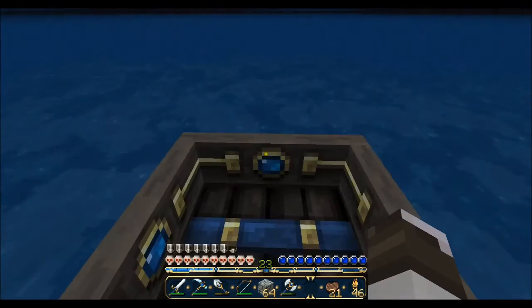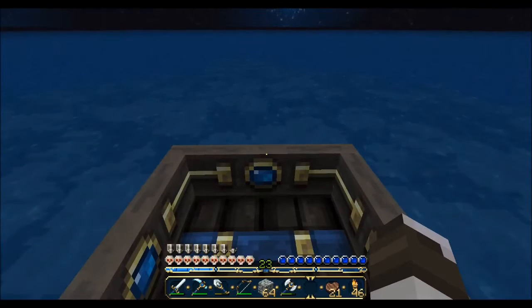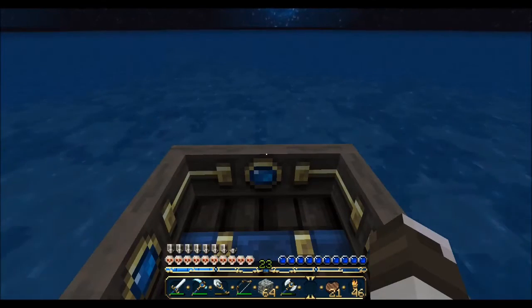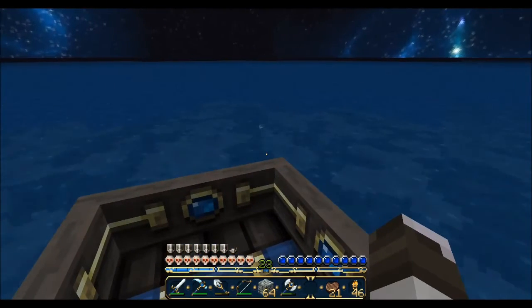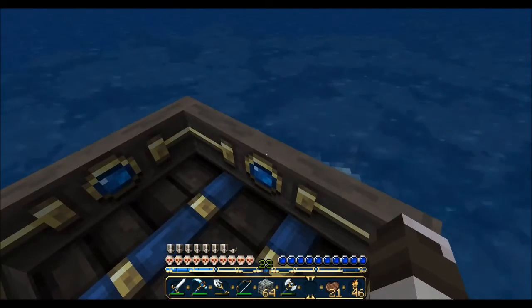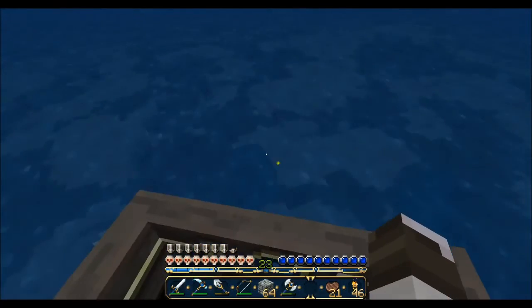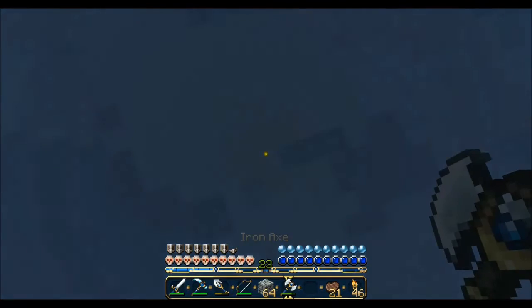At least now we have a diamond pickaxe, so we can get obsidian, which we'll need to go to the Nether at some point — assuming we live that long. Oh, look at this — another neat little cavern down there you can see. Is that a mob spawner? For some reason I want to check it out. That looked like it could have been a mob spawner.